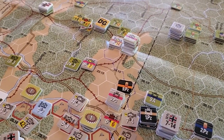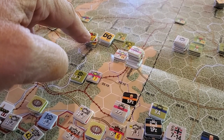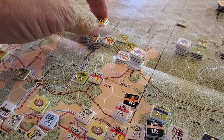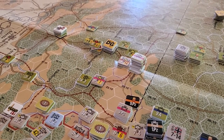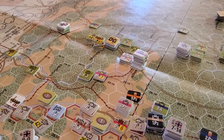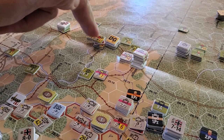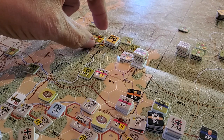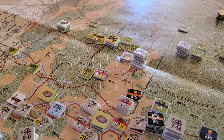The allies pressed in quickly with 10th Armored, ran some arty barrages against this enemy stack here. This is part of Panzalia here. They had to go ammo low because they were lunging into the fray. They got a pretty mediocre result, but the end game here was a step loss for the Americans, which they took on these two-step regiments. These guys took a retreat and then the allies advanced in there.